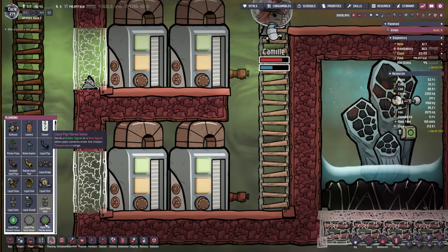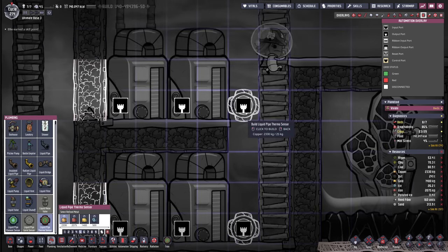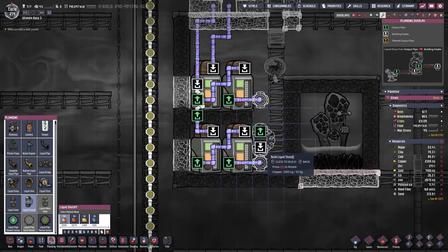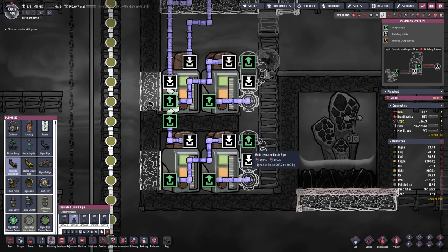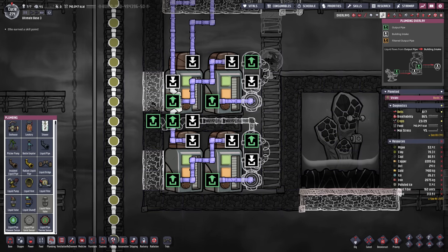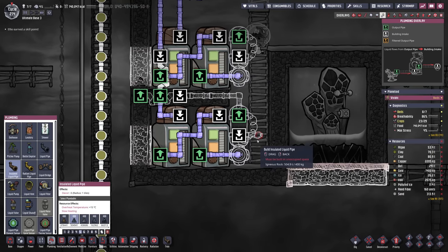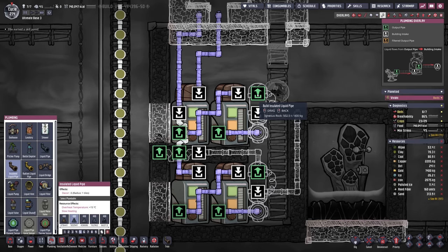In terms of automation we want to kick things off with a pipe thermosensor placed here — let's do everything out of copper right now. Right next to it we're gonna need that. If we reach the desired temperature we want to leave the area with a little bridge, and if the temperature is still too cold we want to go into the cooling loop which is gonna go up there. We do the same thing with the other liquid — one pipe goes out and the other joins the cooling loop.